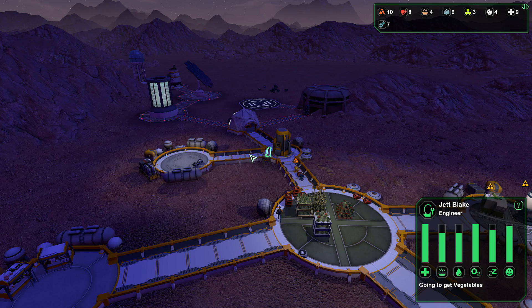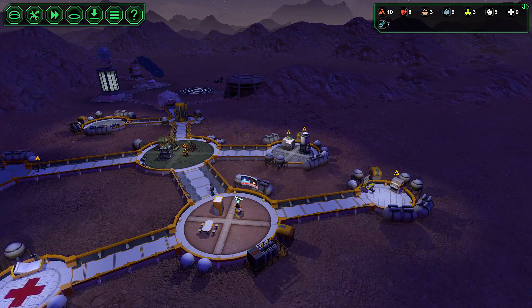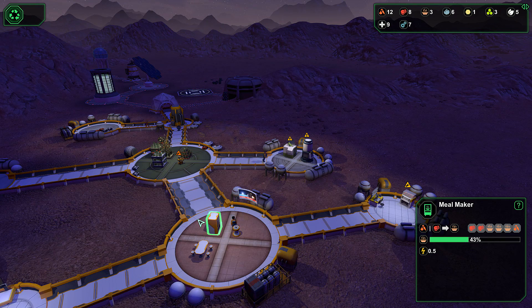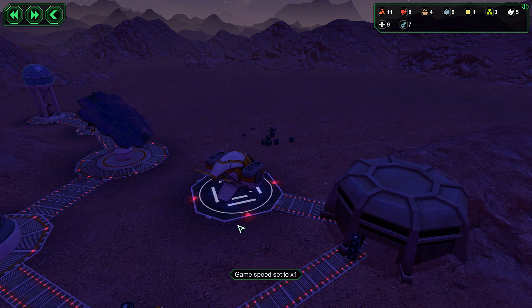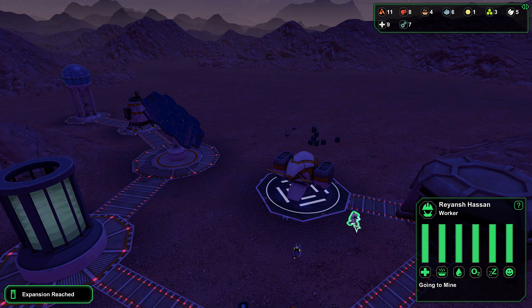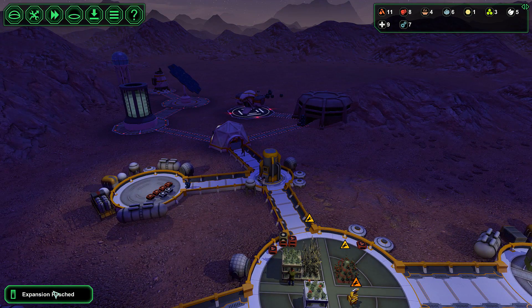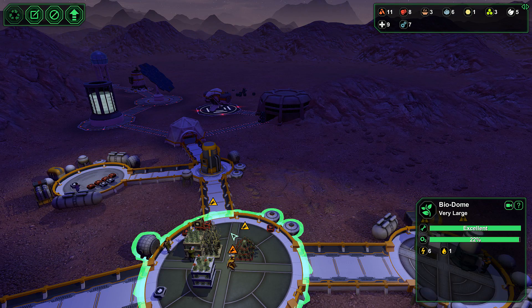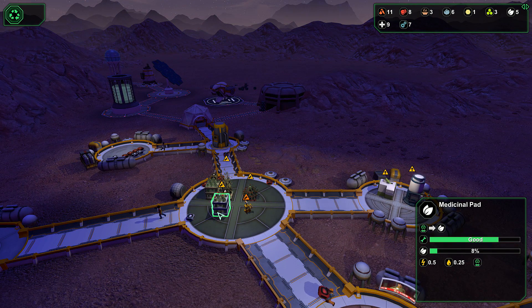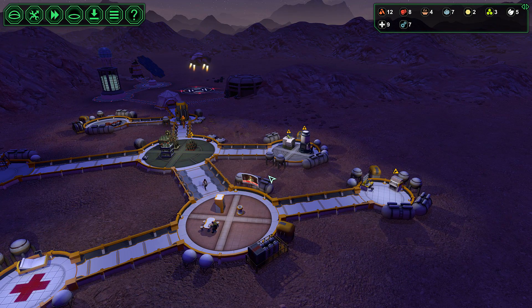Some of our idle staff are also helping, like our engineer, which is good. We can have all these items placed there. Oh, another colony ship! We have a biologist and a worker — that's actually really good news, we've got one of each. So what that means now is our biologists can both be working in here, which means I can probably put some more things in. We have a lot of vegetables and a lot of meat, so we're doing fine. But it's helpful to have that extra member of staff should one be asleep.